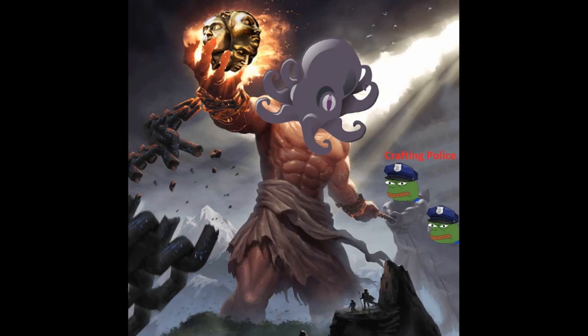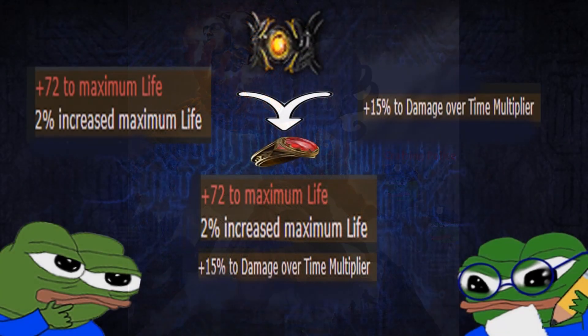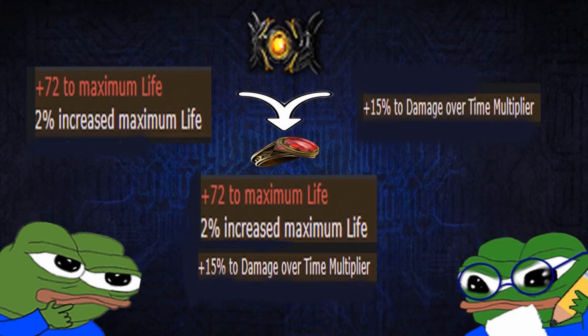Hello there exiles. Today I want to show you the most efficient way to attempt to put the temple life mod from rings into a better base that has a delirium essence damage over time multiplier mod.